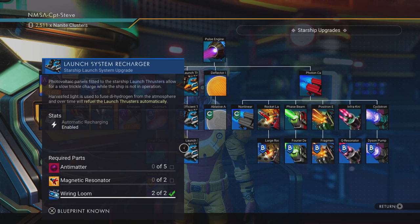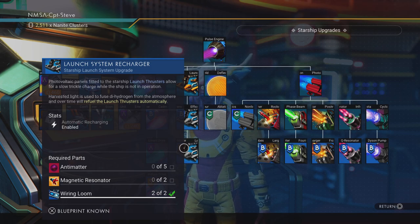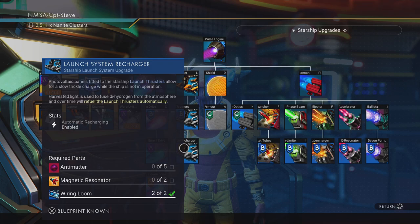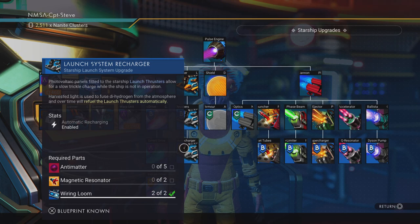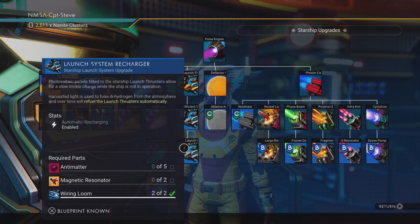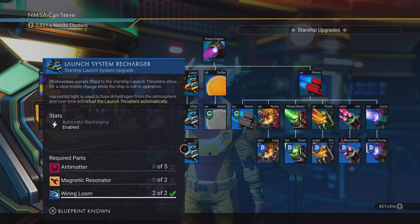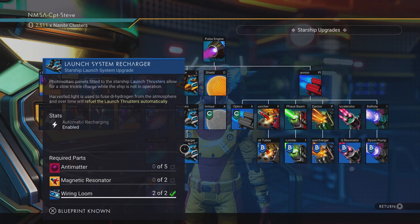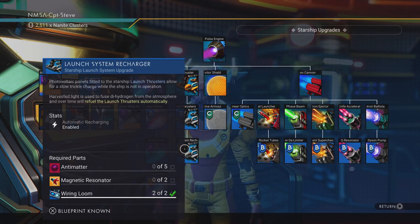What you want is this upgrade here, followed by that one. You can see it needs two magnetic resonators, which is the hardest ingredient. You can get blueprints for those at manufacturing facilities — it only costs one factory override unit to unlock. So you need the magnetic resonator blueprint, but if you've got both of these you should be fine.